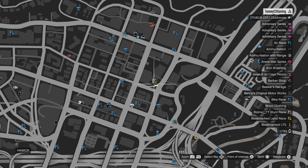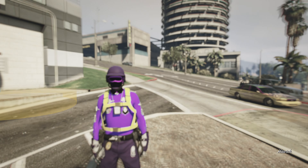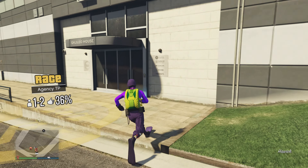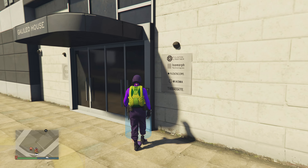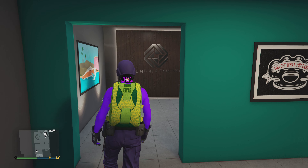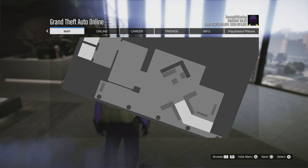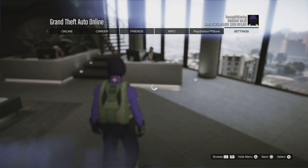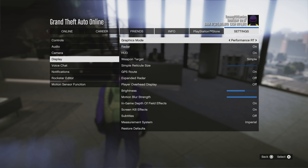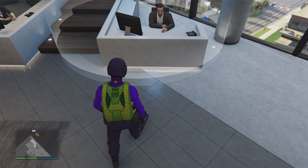Once you have backed out of the job, open up your map. You will notice you now have a white job inside of your agency — that means you hit that part correctly. From here, make your way inside of your agency. Once you get inside, you will now notice you have a job in there. Go ahead and open up your pause menu, settings, display, and put it to performance RT.